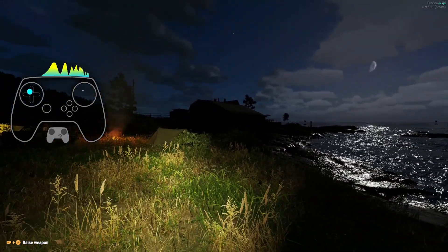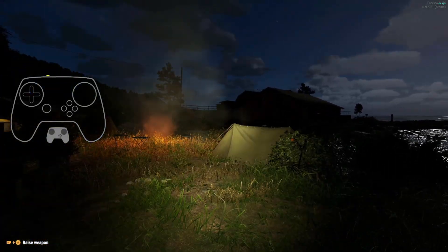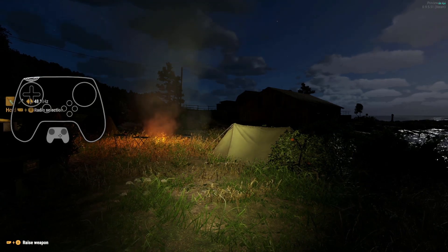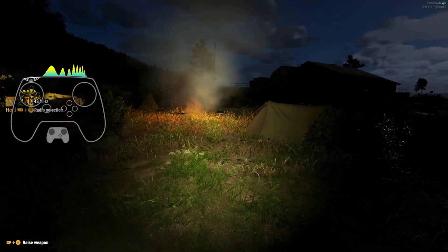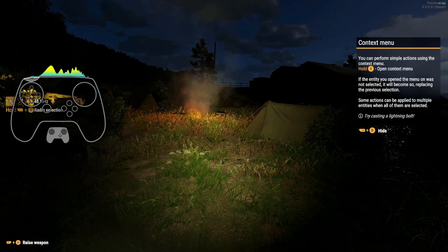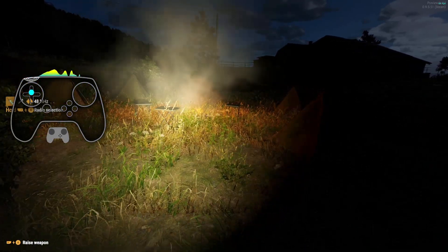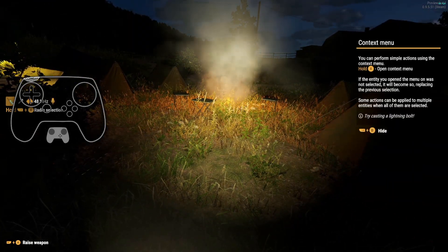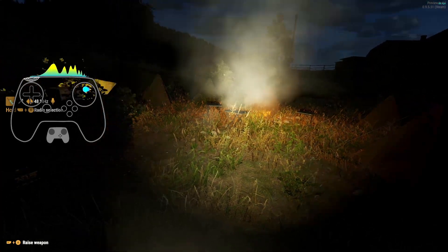Yeah, that's it - Arma Reforger, nice little profile. Everything else is just gamepad defaults, so all the communication: holding the left bumper is talk, and hold plus B is like your radio. Holding the bumper should be VoIP, and this is talking through the radio - I'm not totally clear on that yet.